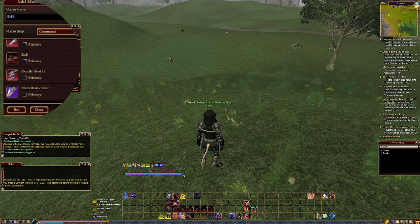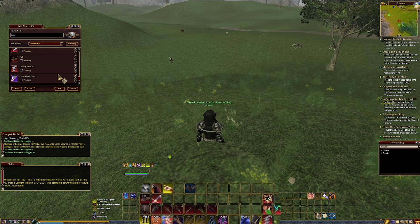The final piece is Point Blank Shot. As opposed to Deadly Shot, this can be cast at point blank range. This allows me to stun and blur the vision of the target every time it comes up. This is great for PvP, but it also works great fighting monsters in PvE. Speaking of stuns, I have Q and E set to be my stuns, so I can move around behind the target and activate my positionals.